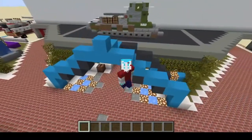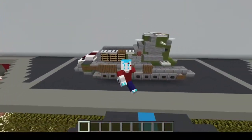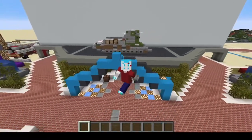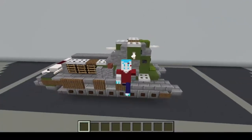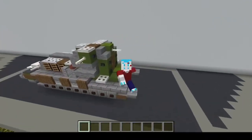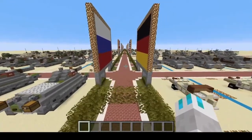With that said, let's get into today's tutorial. Today we'll be building the Medium Mark A Whippet, a British World War I medium tank with four machine guns. Not really how I'd consider a medium tank, but that's Britain for you. Alright, let's get into it.